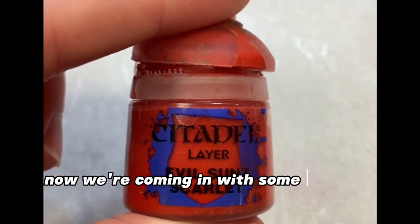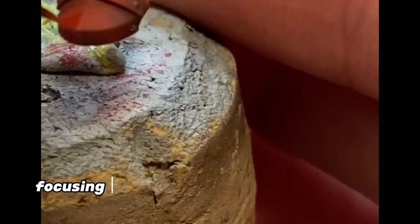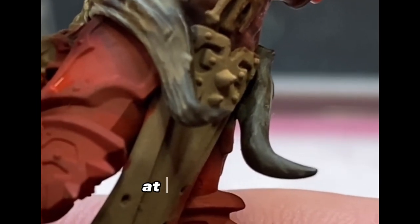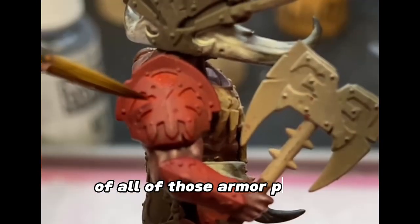Now we're coming in with some Evil Sun Scarlet, painting in a very similar way to the last highlight. Focusing on an even smaller area this time, and we're really trying to make sure that our brushstrokes are ending at the very ends — the very highest points of all of those armour panels.